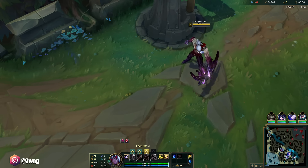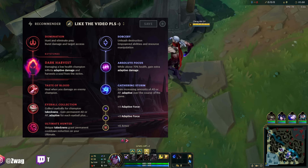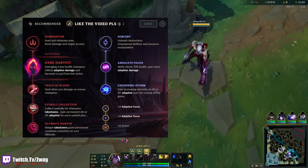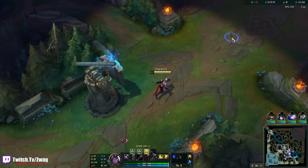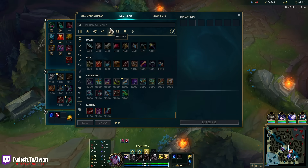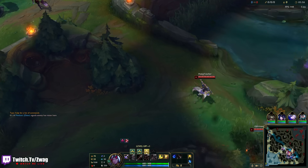All right everybody, welcome back to another video. Today we're playing Varus in the mid lane, running Harvest, Taste of Blood, Eyeball, Ultimate Hunter, Absolute Focus, and Gathering Storm. We're gonna do sniper lethality Varus — I do AP Varus so much but we're gonna do lethality. For mythic I think we'll do Duskblade; Duskblade I've been liking a lot lately, it actually adds a lot of extra damage.